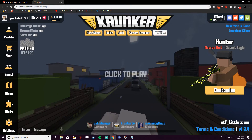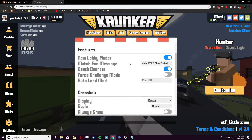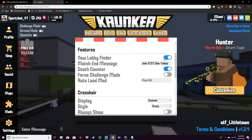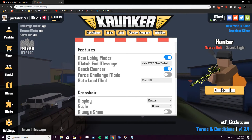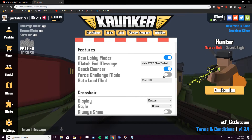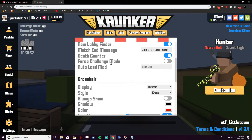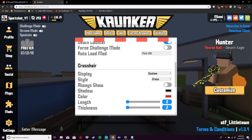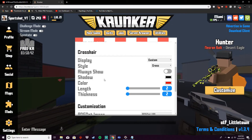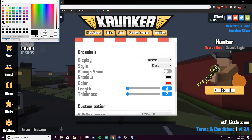You'll see it adds a new tab called Utilities. You can show or hide the leaderboard, there's a lobby finder that automatically puts you into a non-full lobby, a death counter that shows how many times you've died, auto load mods where you can put in a mod URL, and force challenge mode which gives you an extra 50% payout but disables healing.